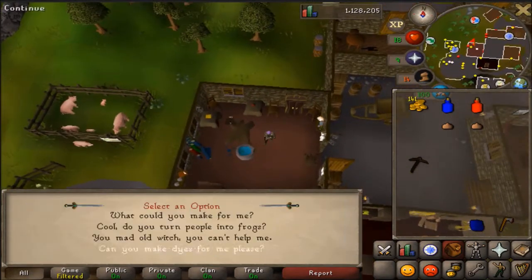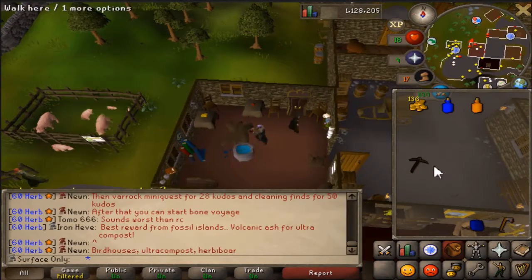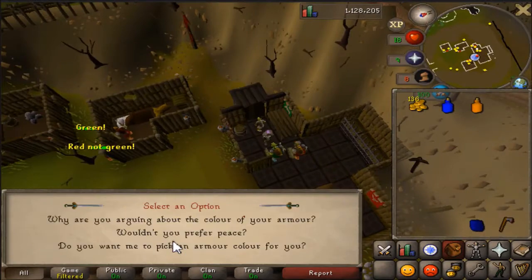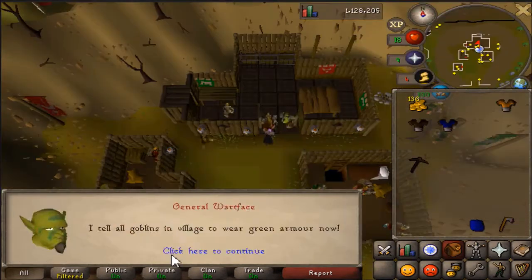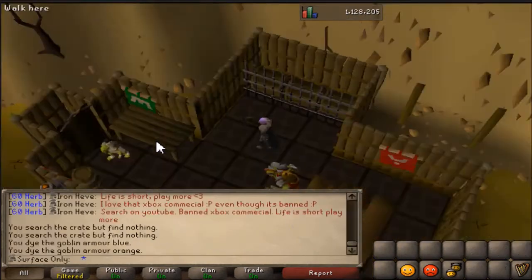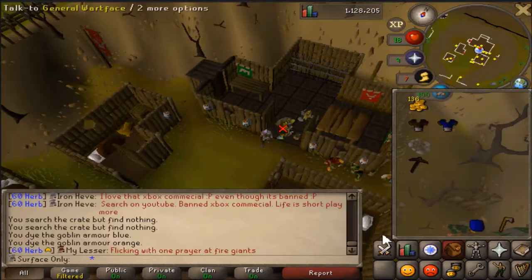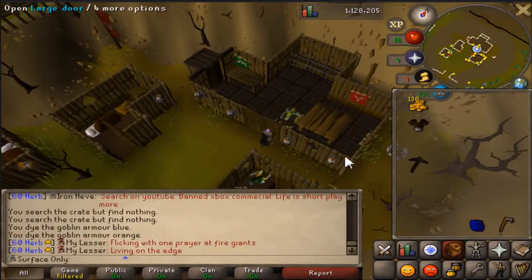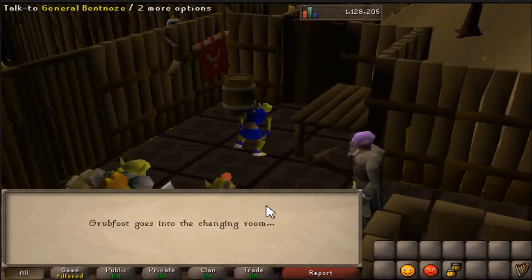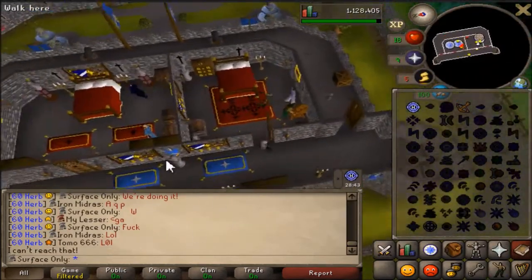Then goblin diplomacy — I had to do that. Probably my favorite quest ever, to be quite honest with you, mostly because it's like 95% cutscene, so that's fine by me really. It gives five quest points, which is the most quest points you can get for a F2P quest, along with Romeo and Juliet.